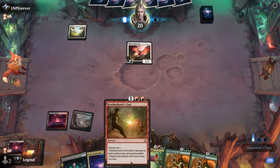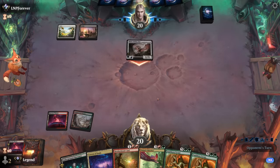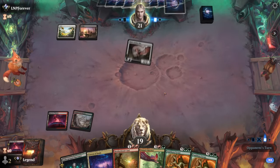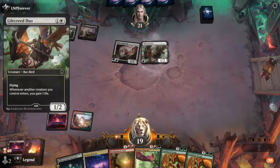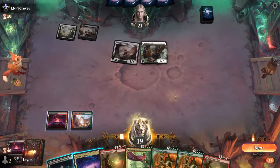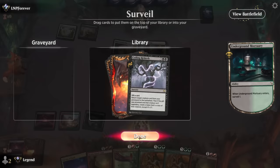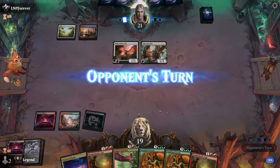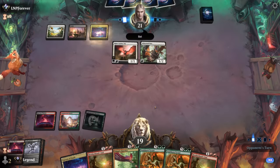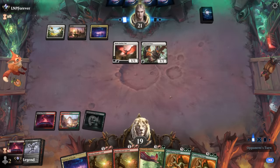I'm not in a hurry to cast Brotherhood's End but we'll eventually need it. Opponent gets a Duo to gain more life. We drew another Brotherhood's End — could cast one now but I'll be patient since we don't have a turn-four play. Keep the Rebirth — we'll still need to put a dinosaur in the graveyard, but we'll find some discard outlets soon enough. With double Brotherhood's End, even if they take one we're still fine.